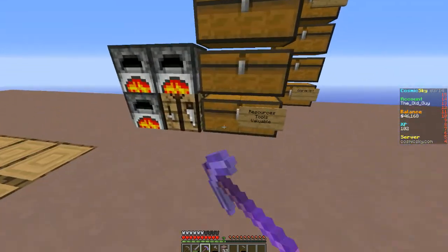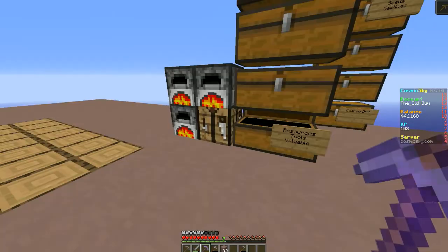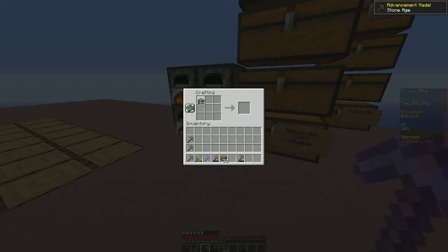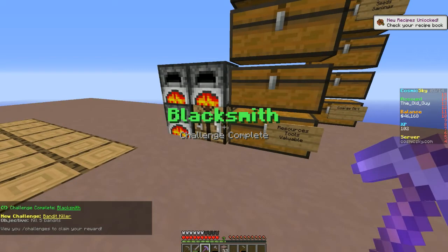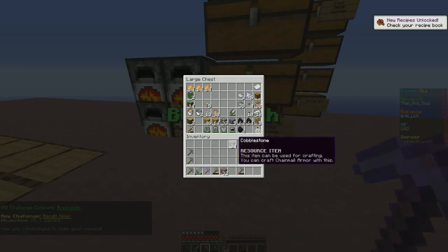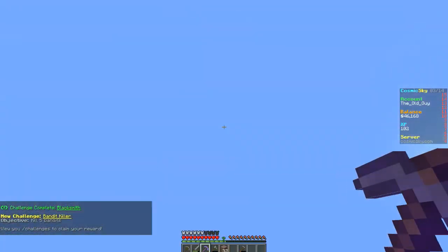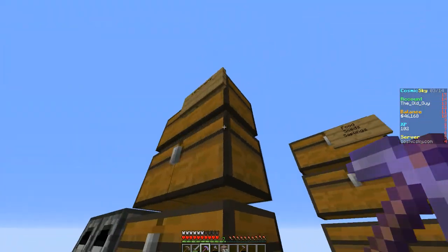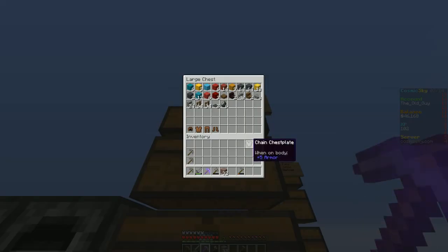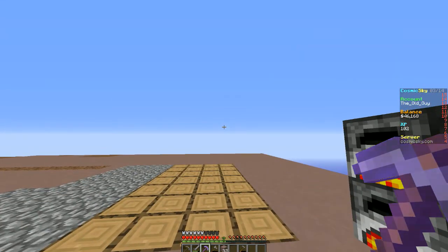Let's craft a chainmail chest plate — just grab a half stack here, there we go. The next challenge is kill five bandits. Cosmic Sky, are you crazy? Are you absolutely crazy?